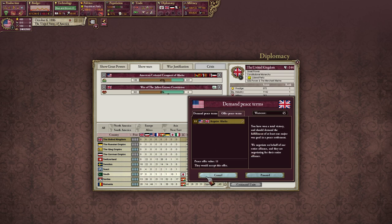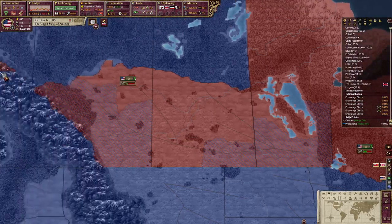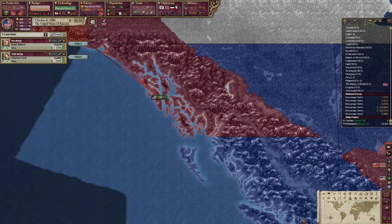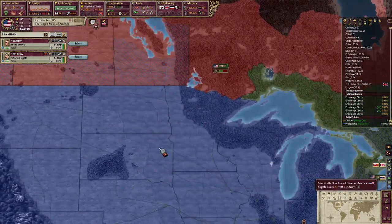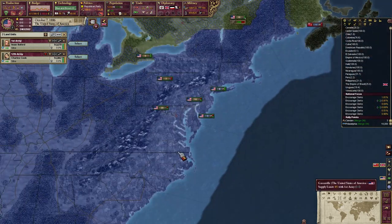Forty-five war score — cancel that. We're almost at the point where you can add more stuff, so I am willing to wait. We'll be able to gain more territory before that.